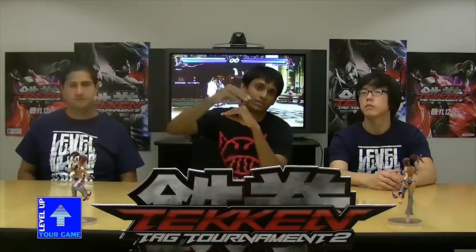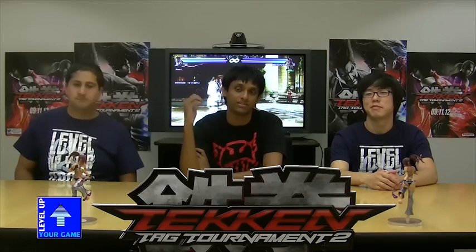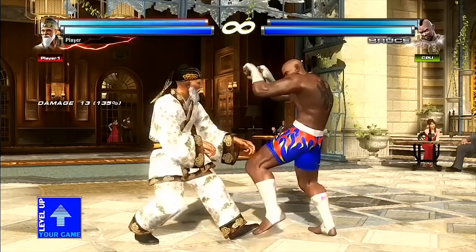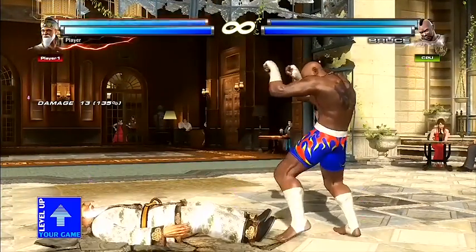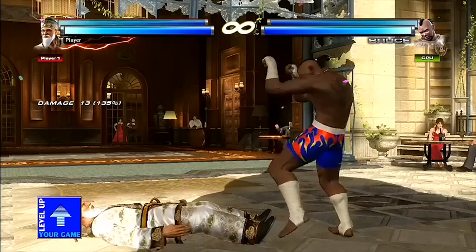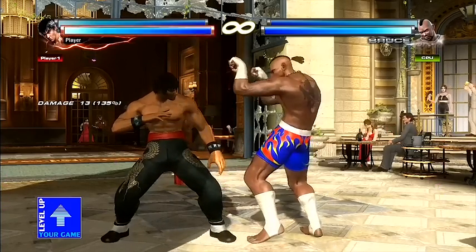Now let's briefly talk about the tag crash system. Tag crash is an option where your teammate comes flying through the sky and brings you in safely. You can only do this when your partner's life bar is flashing — generally when they've lost about half their life or more, depending on character allegiance. The notation is 2+5, just like a tag throw, and you can only do it when your character is grounded. Let's show that — if Wang is grounded and you want to tag safely, you do 2+5 and your character comes in from the sky.